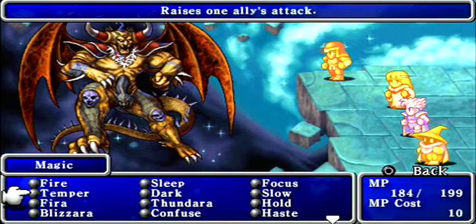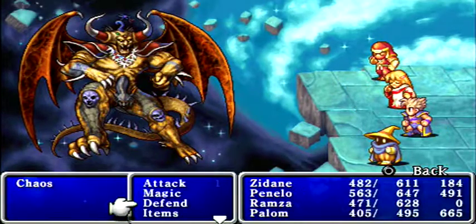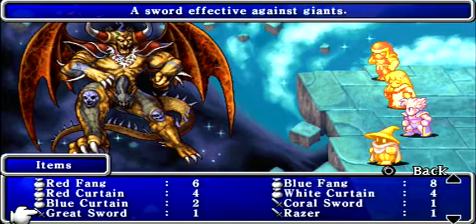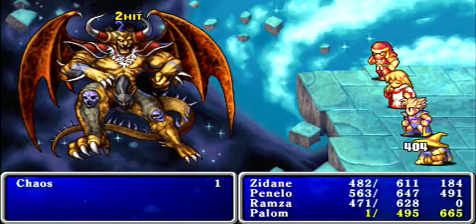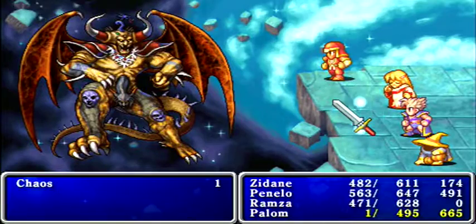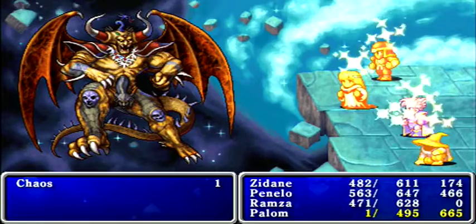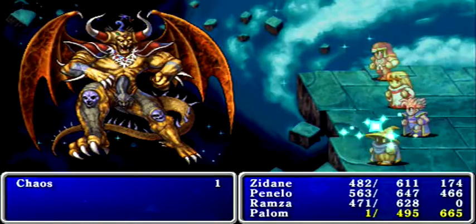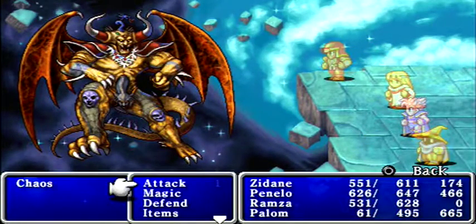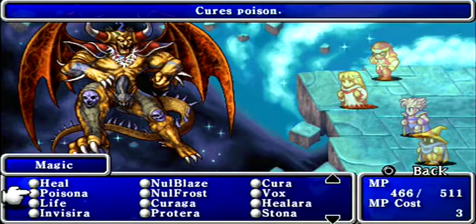At some point I might need to use Palum to help with healing, but for now I want to get Ramza up to full strength. I'll have Palum do a little extra healing on the side. Of course, as soon as I say I think we're going to be okay, we're not okay. But I don't know if you need to play it quite as conservatively as I'm playing it — though I'm still using a healing staff, so it's somewhat conservative. We should be okay.